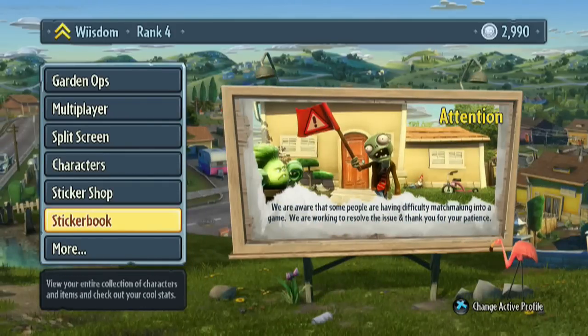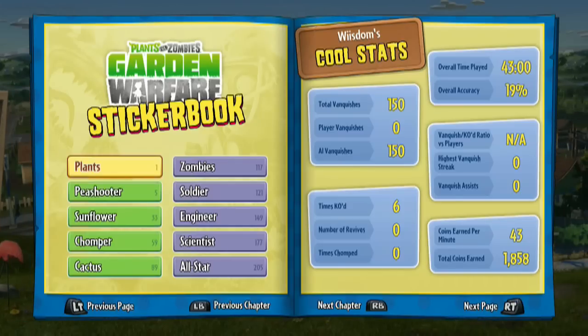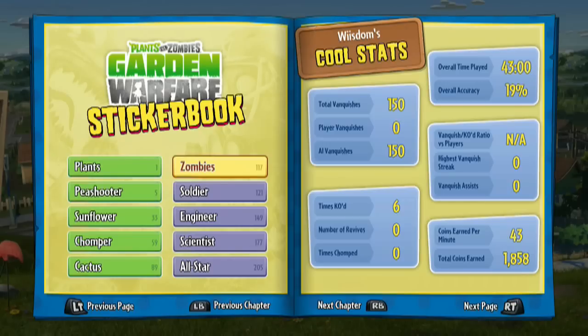I guess we'll back out of here and go into the sticker book and take a look at that. Kind of got some peaceful music in here. Kind of cool — I hadn't been in here. I thought it would literally just be the stickers, but it's literally our stats. Six KOs versus 150 kills. I feel good about that. The accuracy is horrible — that's to be expected, I suppose. Kind of highlights everything here for you.